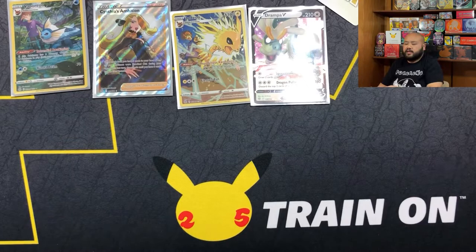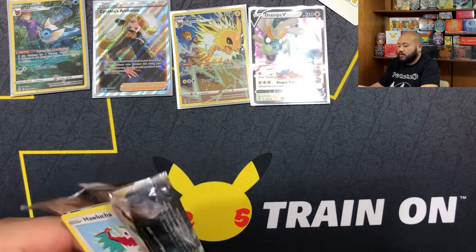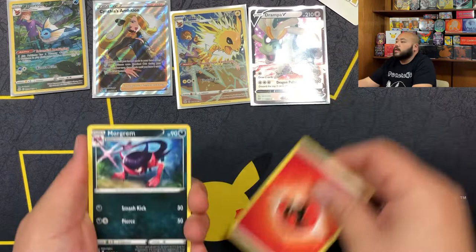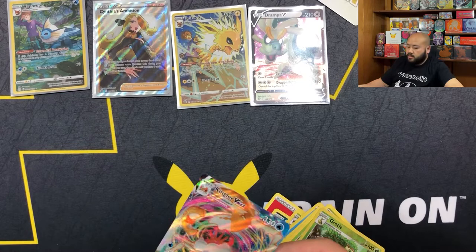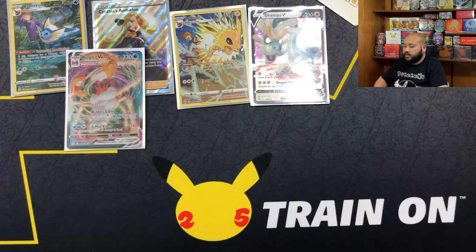I've seen that Machamp alternate art around Instagram. I don't know how I feel about it yet - kind of cartoonish, funny in some way, kind of like that Tyranitar from Battle Styles. Got a fire energy. That set comes out end of May. Pokemon just keeps releasing sets. And we got a Kingler V-Max with a Santa Claus beard!